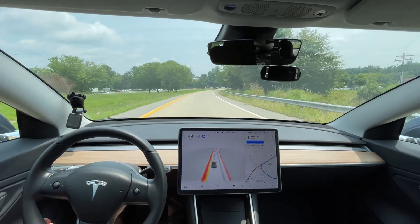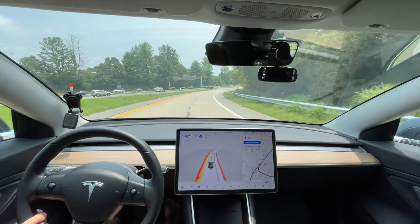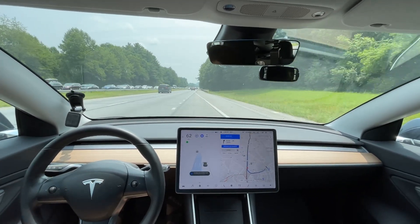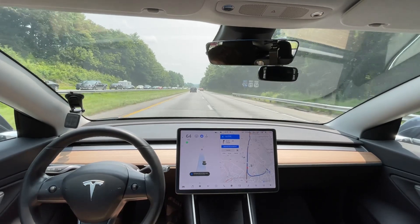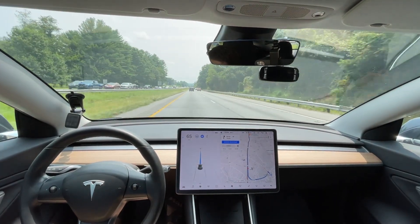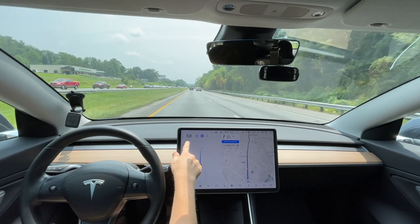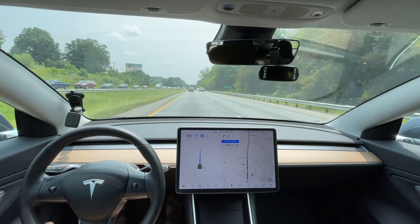Let's see how it merges onto the highway. Navigate on Autopilot is enabled with auto lane changes, so it should get on the highway by itself. It's getting all the way over — normally I would not get all the way over, though it was clear and had an open spot. I'm going to up it to 70 before it gets to the sign. This is how I would like to see it speed up — usually I'd get 67, 68, and then almost to 70 by the time you're passing the sign. That's how I'd like to see it speed up going forward.